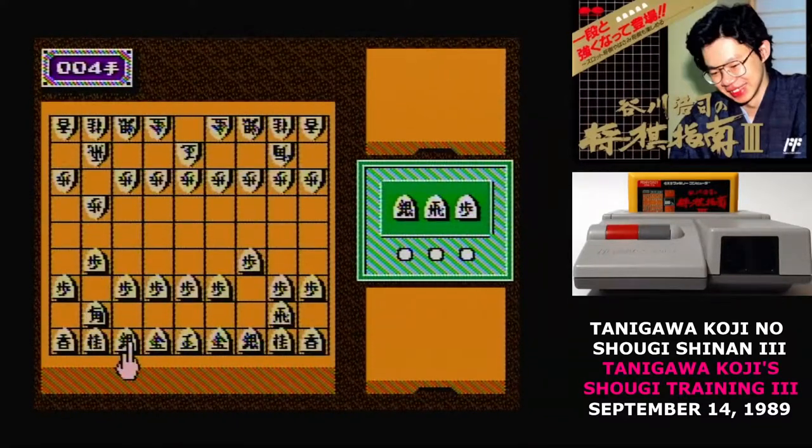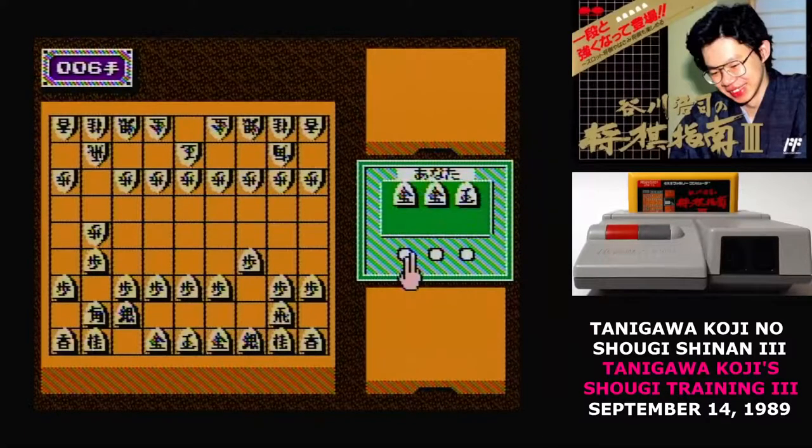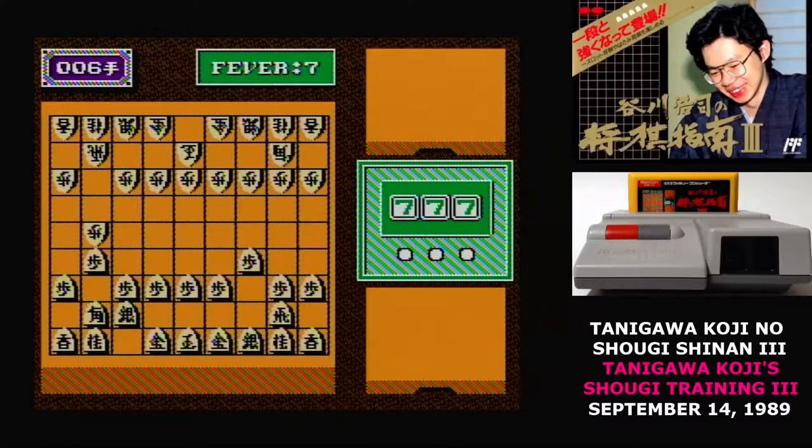The fourth option is one that I kind of like and kind of hate. It's Slot Shogi. Here, you have a slot machine that you spin on every turn. Whatever piece comes up, that's what you can move, which makes an interesting challenge. But there's one other aspect to it: if the slot machine comes up all sevens, then you take seven turns in a row. I don't care how restricted your movement options are — seven turns in a row is a huge swing. It really undermines the entire game.